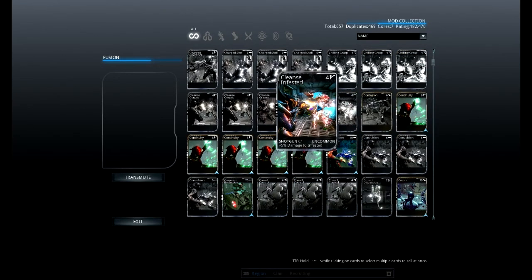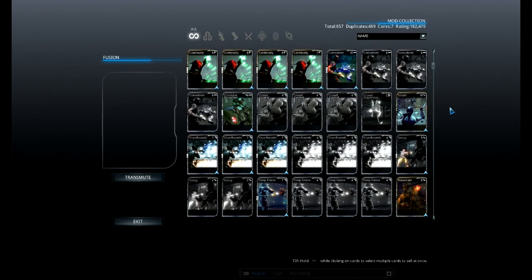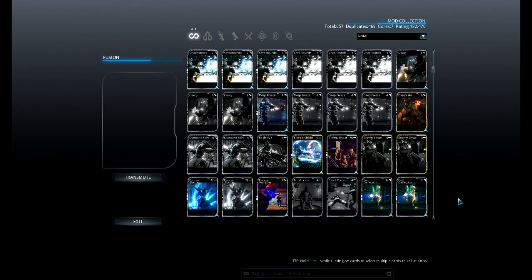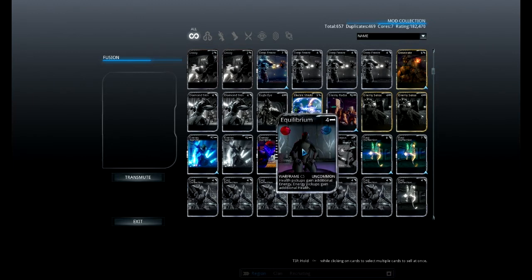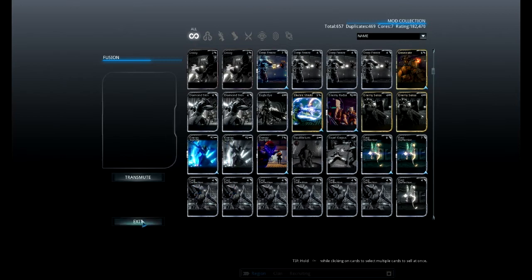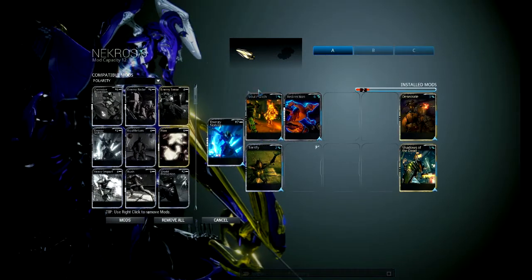There's been some new mods lately. Let's see: Cleanse Grineer, Cleanse Infested, Cleanse Corpus. Here's Desecrate — that's one of Necros' new ones. It makes fallen enemies around you drop additional loot. There's Equilibrium: health pickups gain additional energy, energy pickups gain additional health. Expel Corpus: plus 5% damage to Corpus.